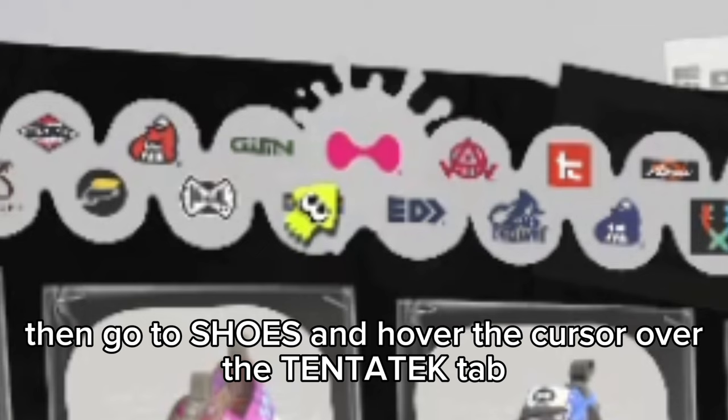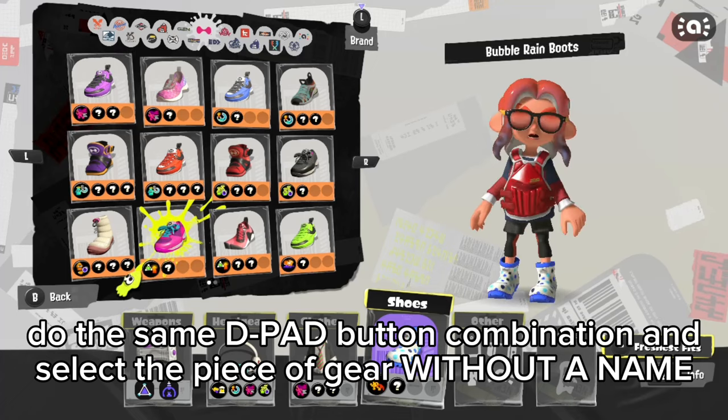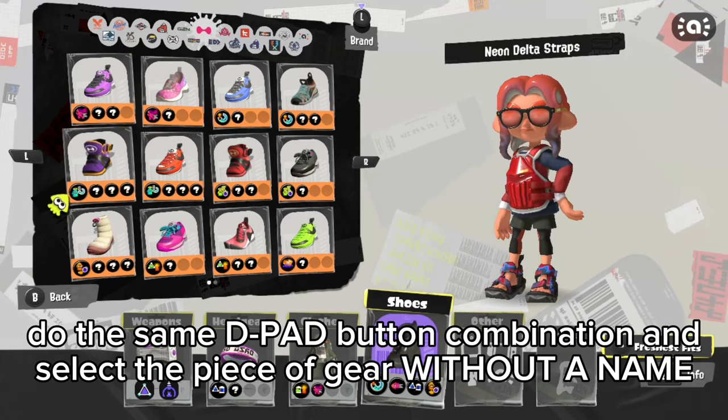Then go to shoes and hover the cursor over the Tente-Tec tab. Do the same D-pad button combination and select the piece of gear without a name.